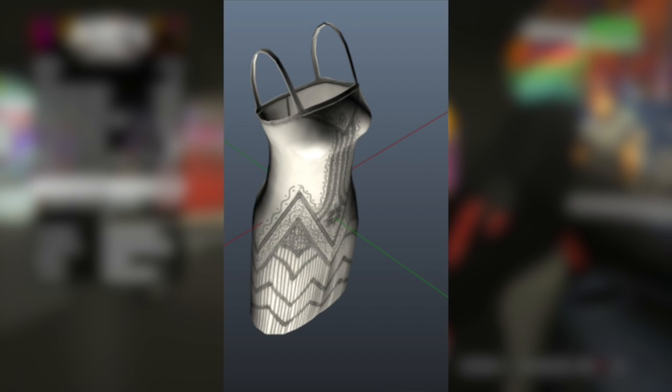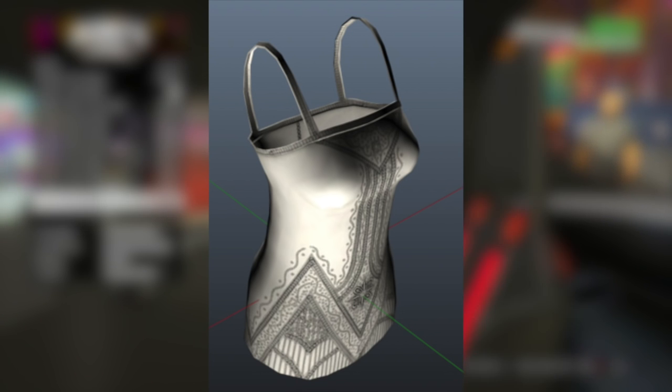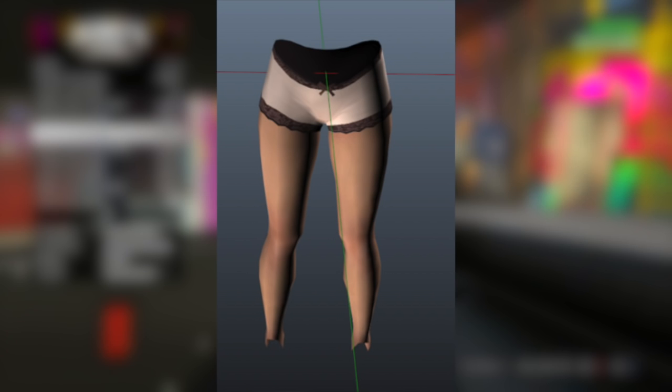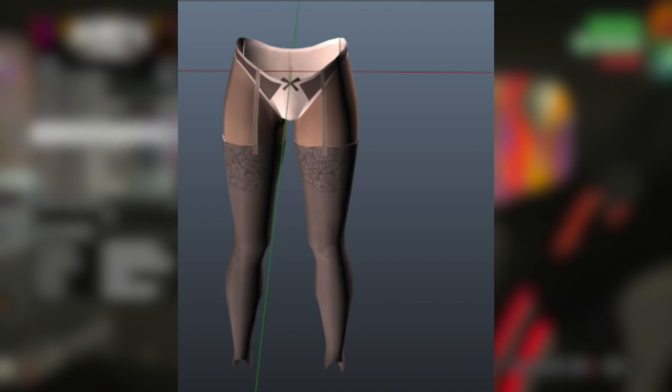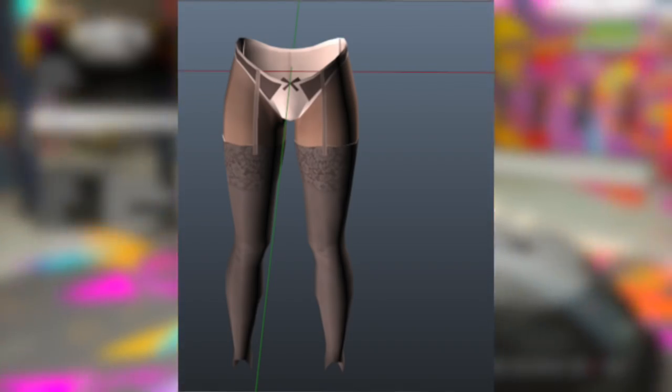Basically, the categories of clothes we're going to be getting for the men are shoes, jackets, and pants. For the women, there are accessories, shoes, dresses, and women's lower parts, which I'm assuming is going to be like the underwear and lingerie. So again, that's pretty cool. There's going to be some new clothing items added with this update.